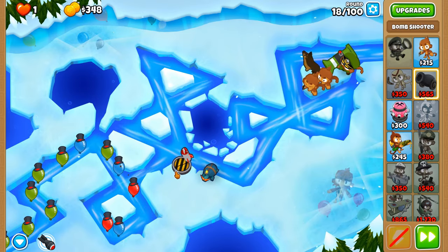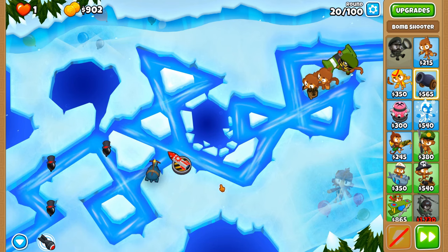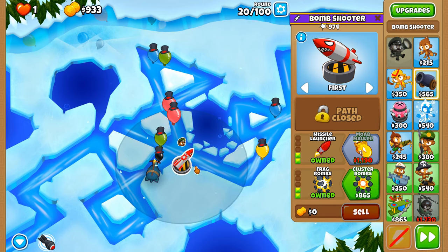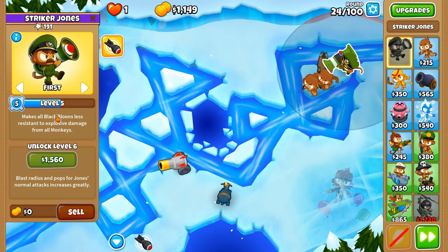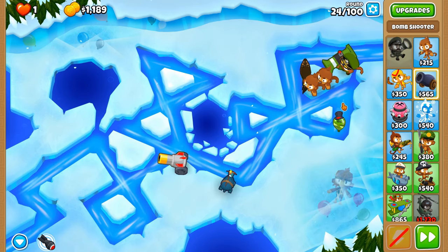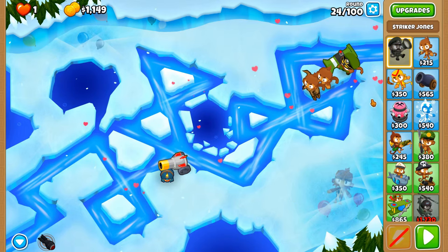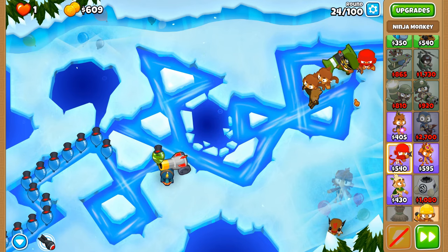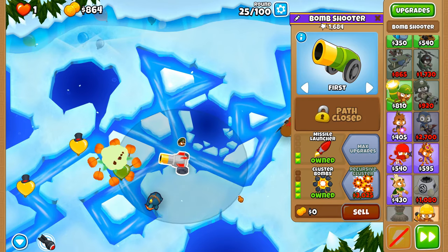It's getting a little skeptical here but we managed to get through it. We could upgrade to cluster bombs but I'd rather have frag bombs initially so we can get through the black layer first. Now that Striker Jones is at level 5 we have a chance with our explosives to hit the black balloons and zebras. We do have a small camo problem which we'll fix with a ninja at the back — we want it as a balloon sabo, so it's multi-purpose. There we go, got through that single camo green balloon.